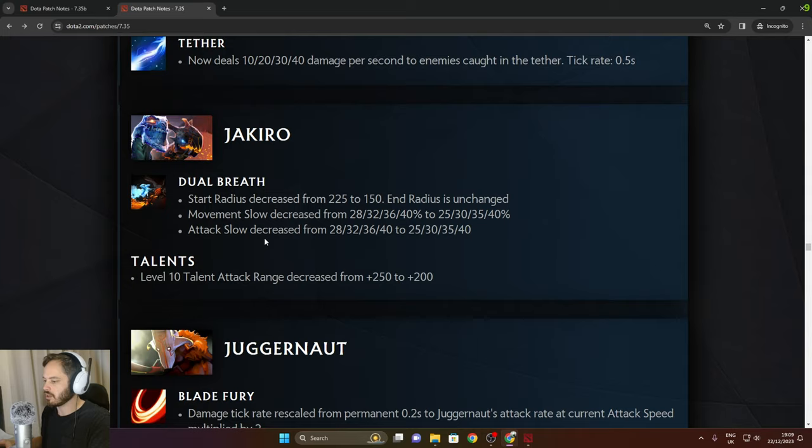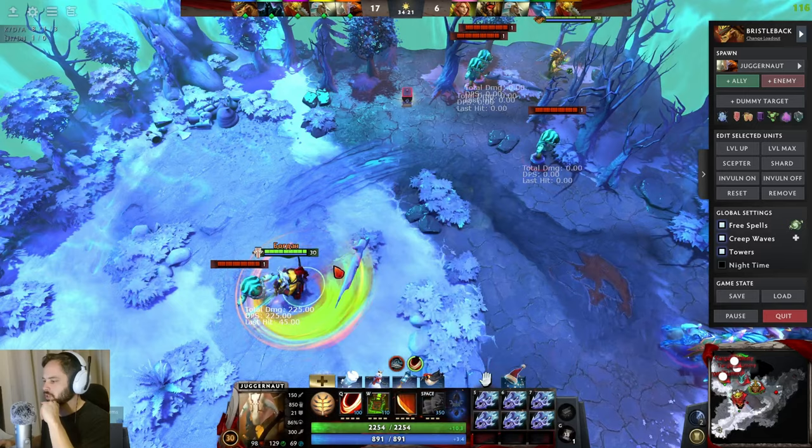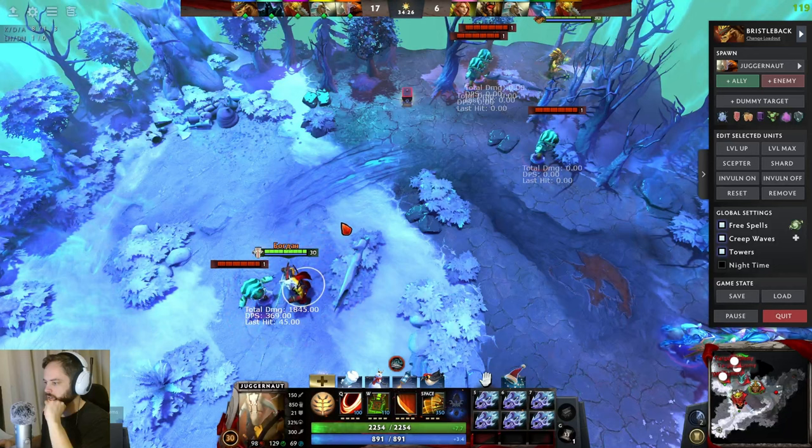Juggernaut: damage tick rate rescaled from permanent 0.2 to Juggernaut's attack rate at current attack speed multiplied by 2. Damage rescaled from 90/115/141/65 to 35/40/45/50 damage per tick. Aghanim Shard rework: now increases Blade Fury radius by 100 and slows enemy movement speed by 35.